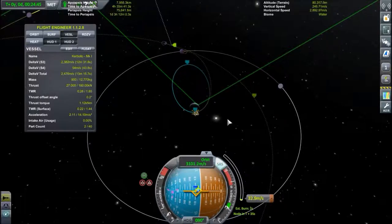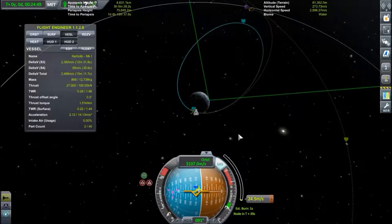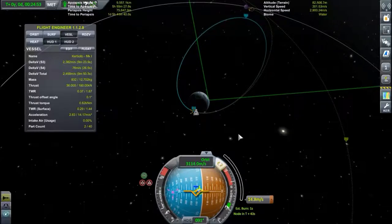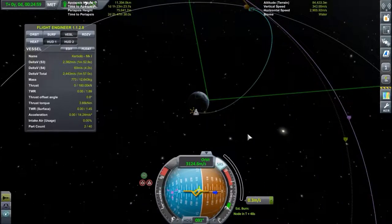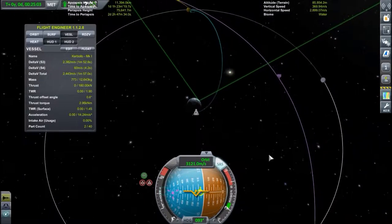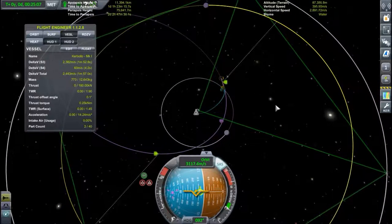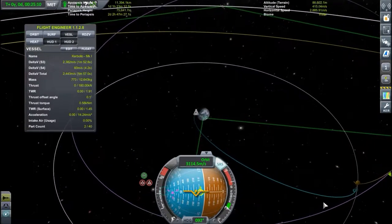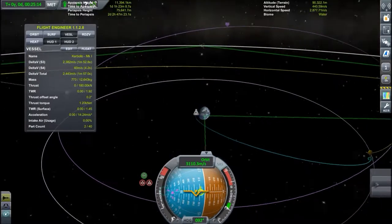Making final adjustments — going to hurry it along a little bit. And we are on a crash course towards the Mun, but it's fine. We are going to make a small correction burn just before we enter its sphere of influence, right about there. Now I'm going to focus the view on the Mun and let's see what we can do.